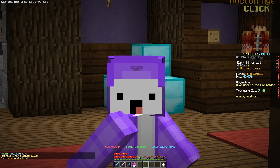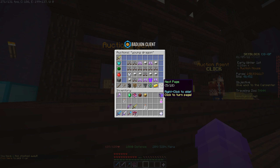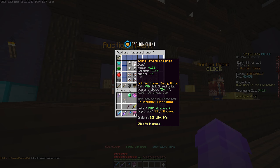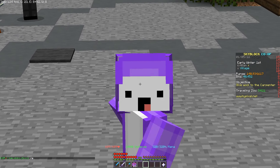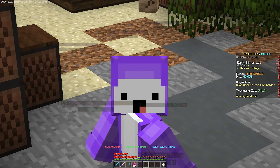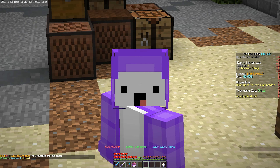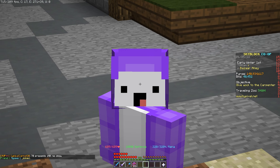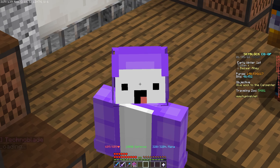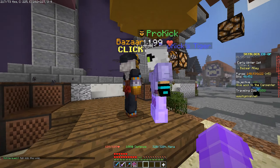If you're wondering about chestplates — there is profit to be made but it's not nearly as much. The chestplates are going for around the same price as the leggings, but leggings require 10 fewer Dragon Fragments to craft, which is why I prefer leggings. You can also do a little enchanting with a 10,000 to 15,000 coin enchantment book to raise the bid by around 70,000 to 100,000 extra coins.